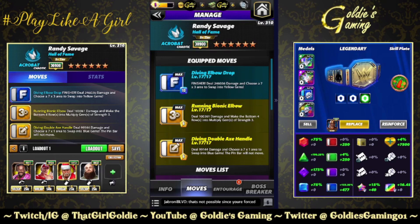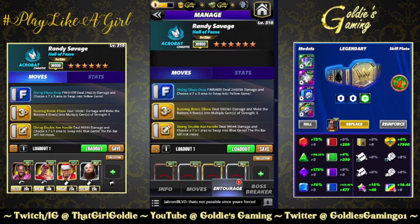Yellow one is the Running Bionic Elbow — 6 MP, deal 100,361 damage and make the four bottom rows into multiply gems of strength three. Yellow two is the Diving Double Axe Handle — also 6 MP, deal 99,144 damage and choose a 7x1 area to swap into blue gems. The pin bar will not move.